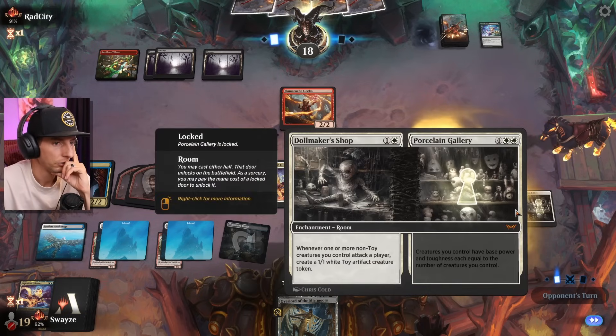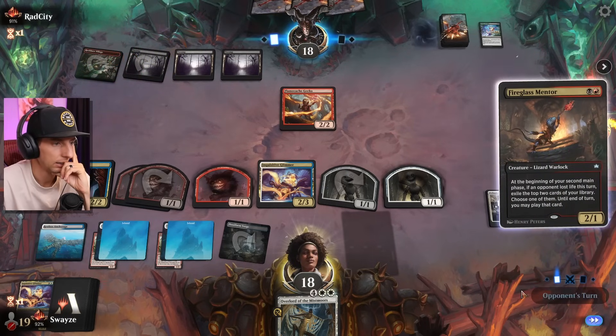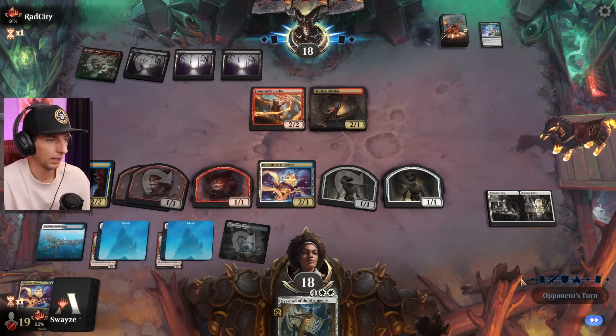I actually only need five mana — wait, four, five, six — yeah, I think I only need five because it's on... oh yeah, you can unlock doors for cheap too. Almost forgot about that.